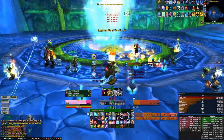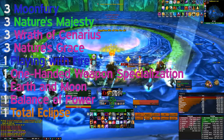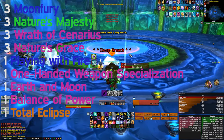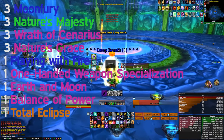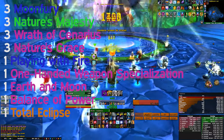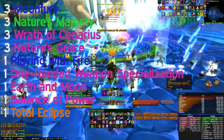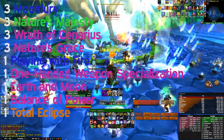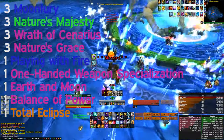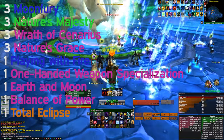Now let's talk random enchants. First and foremost we have Moon Fury, which increases the spell damage of our main spells — Wrath and Starfire — by 3% each, meaning we get almost 10% extra damage from three random enchants. We then have Nature's Majesty which increases the spell crit of those same spells. We have three Wrath of Cenarius which increase the bonus spell damage we gain on Wrath and Starfire. We have Nature's Grace which increases the spell haste we get from the Nature's Grace effect. We have Playing with Fire which increases our spell damage. One-Handed Weapon Specialization increases all our damage by 2% if we have a one-handed weapon equipped. We've got Earth and Moon for 3% arcane and nature damage, and Balance of Power for 2% spell hit — and then we have Total Eclipse.